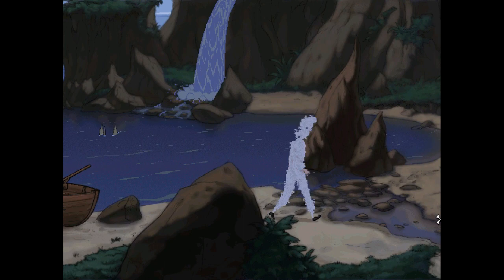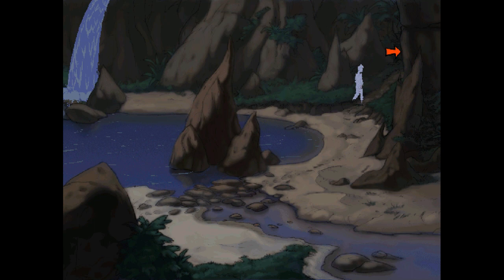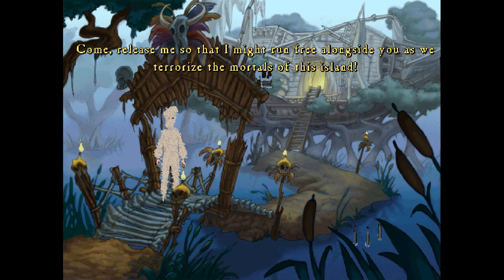We can't really walk the plank as such. We look pretty stupid — we're dressed like some sort of feather man. I don't know how that's going to help anything. Let's go to the voodoo lady. Oh — he thinks we're the chicken thing!